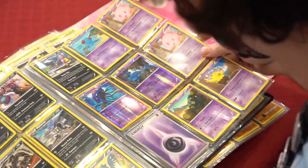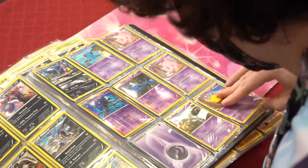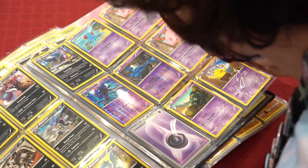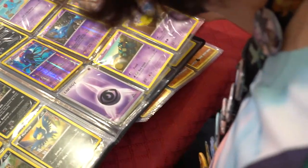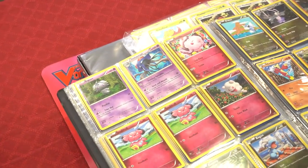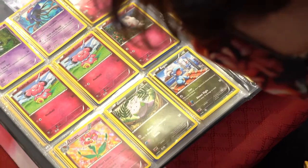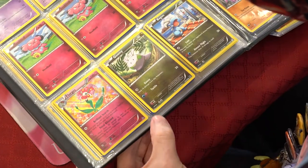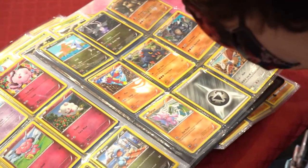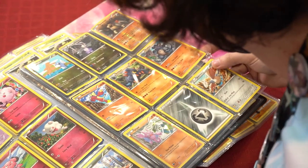Talonflame, Torkoal, Slugma, Swadloon, Swadloon, Cascoon, Peckup, Fletchling, Murkrow, Drapion, Malamar, Marowak. Murkrow, Leafeon reverse rare, Tentacruel alpha — that's cool. Zubat, Munna, a Drowzee, Golett, Espurr, Tentacruel, Swirlix, Snubbull, Swirlix holo rare.